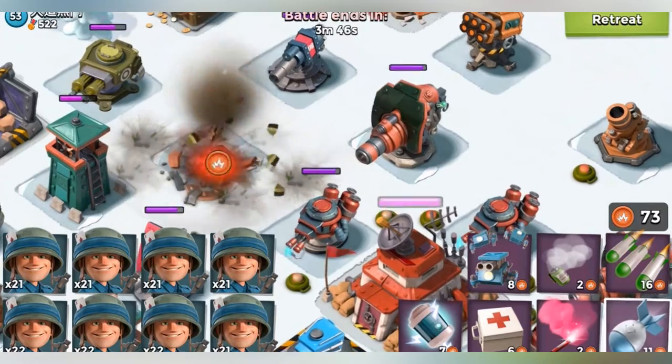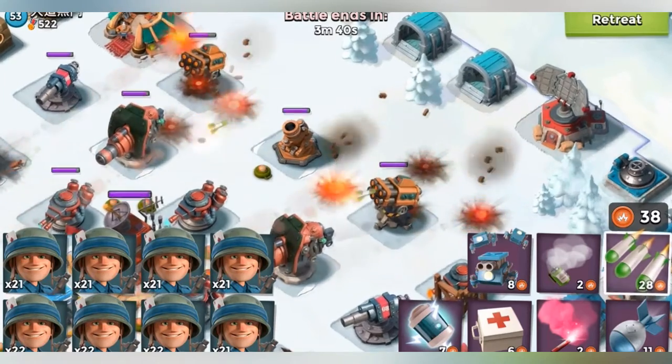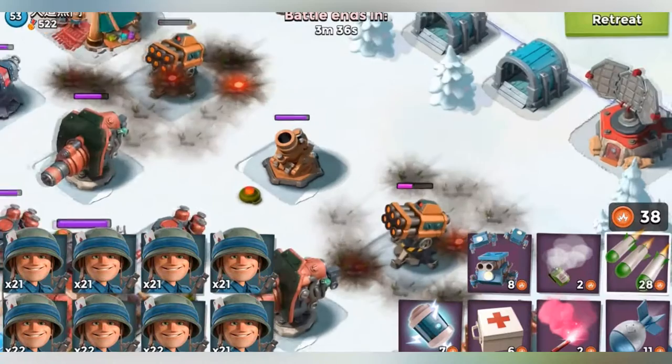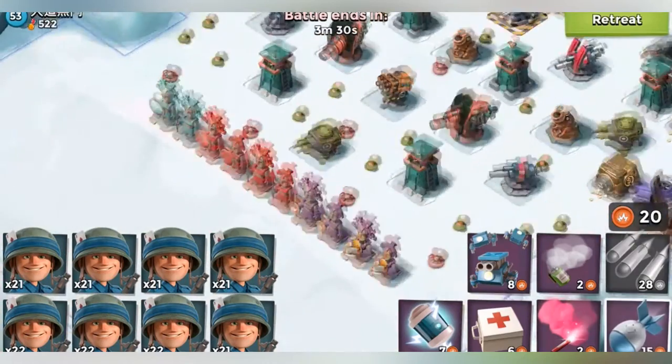That looks like it's going well. We're gonna barrage those rocket launchers — I think one is a higher level than the other. Otherwise I just placed a bad barrage, and we do not take out the left one, which is kind of depressing. But one artillery will take out both, which is good.